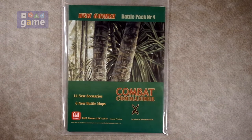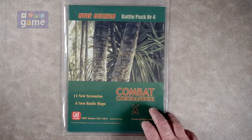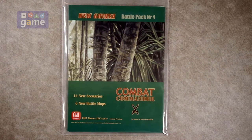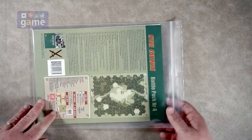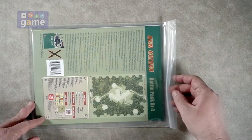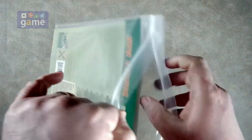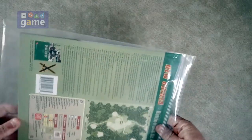It's been out of print for a while, and like all the Combat Commander series, it just recently got a reprint of everything, so finally this expansion to Combat Commander Pacific is now readily available. It comes in a folder with a large Ziploc bag, which is how it's going to get to you, and then you probably just end up putting it with the rest of your Combat Commander Pacific stuff.